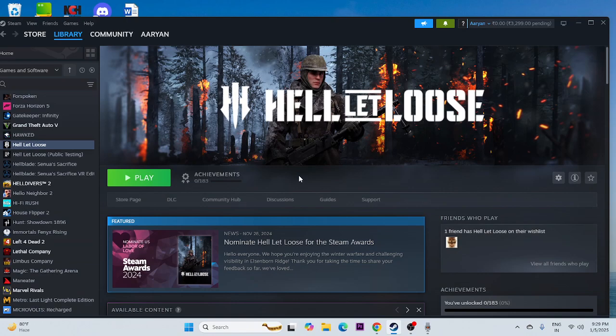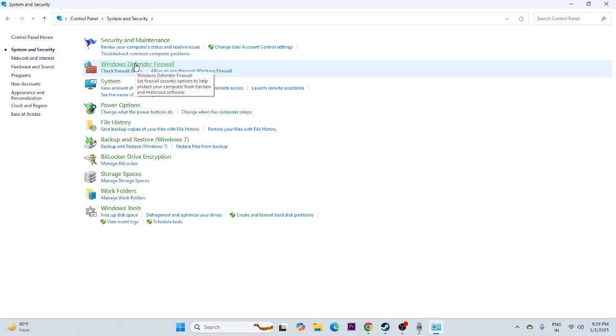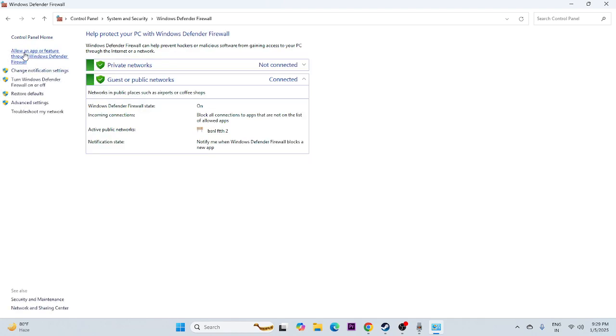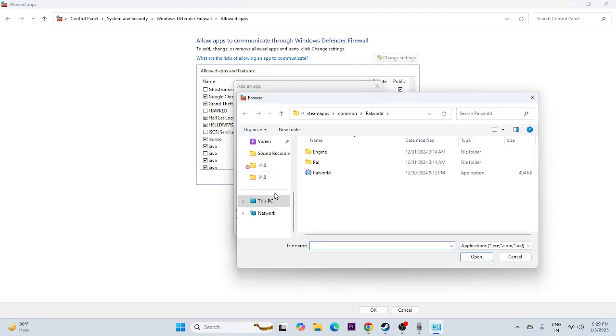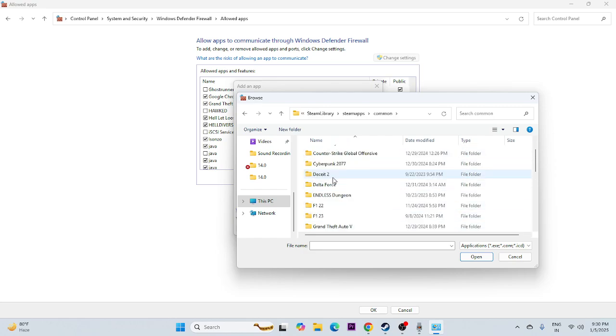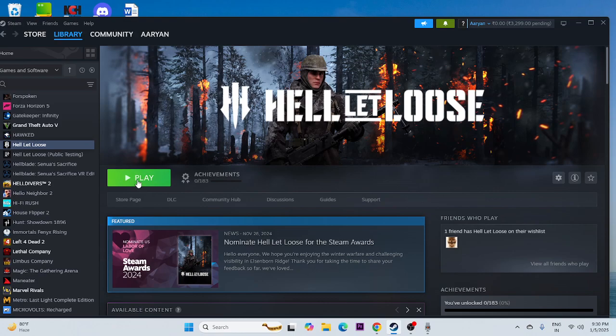Next, we need to allow the game through Windows Firewall. Search for Control Panel, click System and Security, then Windows Defender Firewall. Click 'Allow an app or feature through Windows Defender Firewall.' Scroll down and find Hell Let Loose — make sure both Private and Public are checked. If the game isn't listed, click Change Settings > Allow Another App > Browse, navigate to the Steam library Common folder, add the game, and then close and try launching.